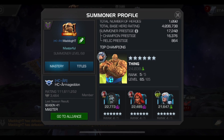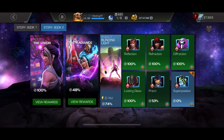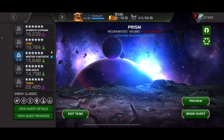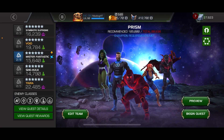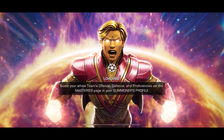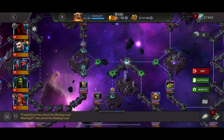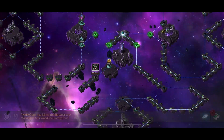Hello there fellow summoners, MadDogHT here and we're going to go back in for our 4th path in 8.2.5. We got this team here, we got the Power Sting synergy for my science champions, active with the Mr. Fantastic and She-Hulk combo. It's one of my favorite synergies in the game — I love my science champs.